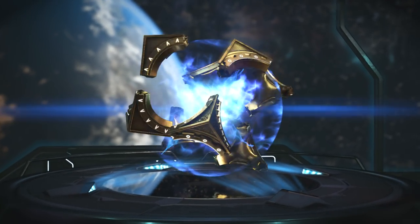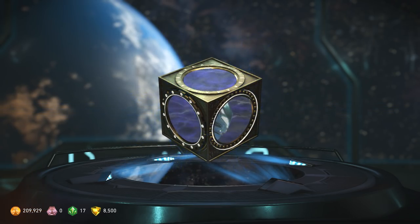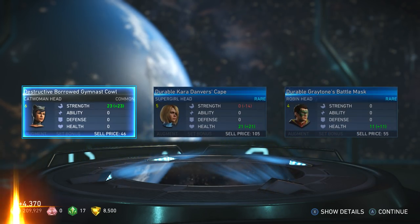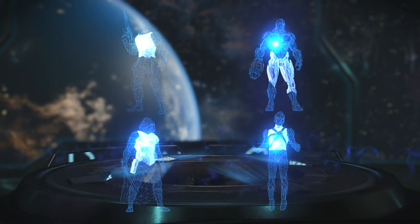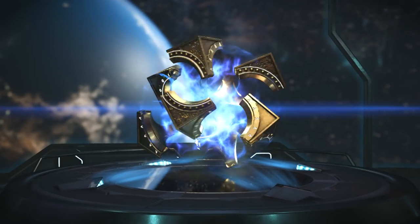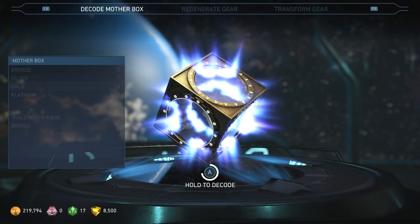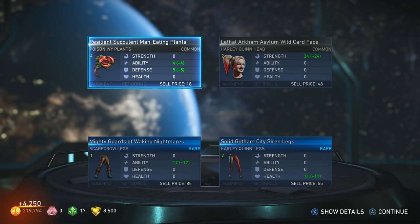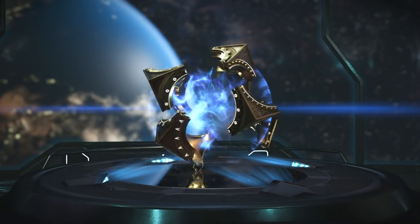All right, see if we get some more luck. Come on — give me some orange or yellow, whatever you want to call it. Give me some more epics. At least we got four pieces. We're slowing down a little bit. Like I was saying before with the silver run of mother boxes, we did really good — I think better than the gold one.